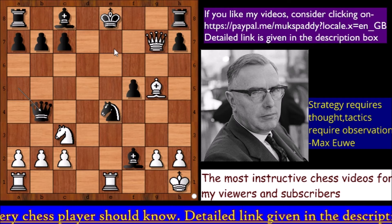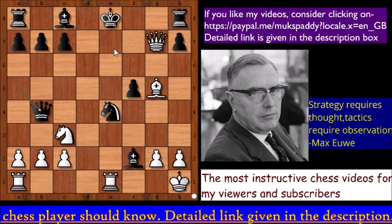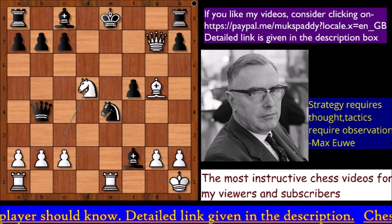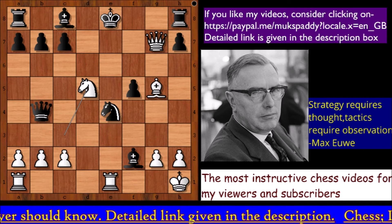It is white to play. White played a move and Black resigned. Can you see the winning move? The move is Knight to d5, attacking the defender of the e7 square. Why did Black resign?